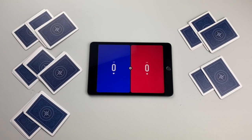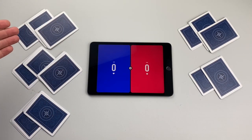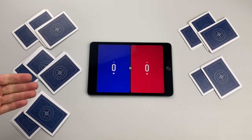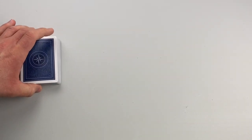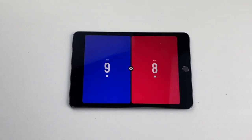Points are determined based on how many tricks a team collects. Here we have the north-south team — they have collected 8 tricks. Our west-east team has only collected 5. A team scores 1 point for each trick beyond 6, so our north-south team earns 2 points for the round. After the score has been tallied, collect the cards, and deal passes left each round. Continue playing rounds until one team reaches an agreed-upon number of points, typically 10.